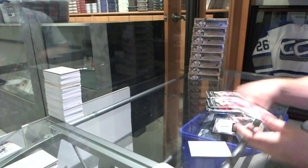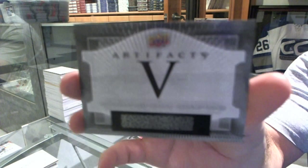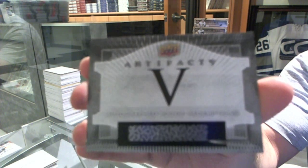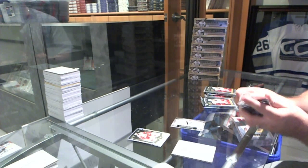Wow, that's a hell of a start. We start off with an autograph Rookie Redemption, card number 5, which I believe they've already announced, is Artemi Panarin. That's freaking awesome.